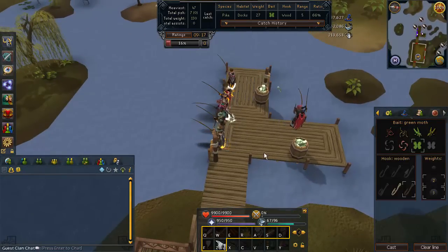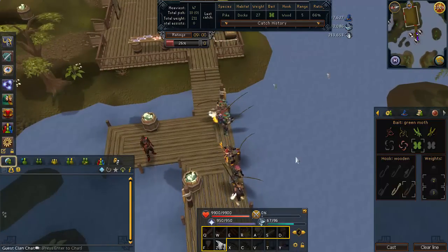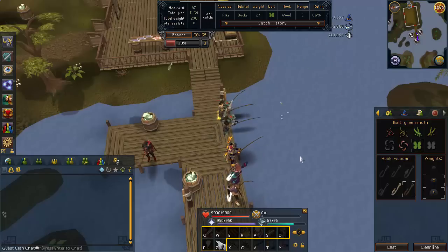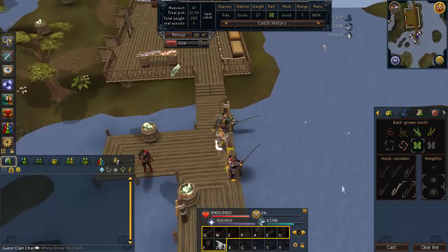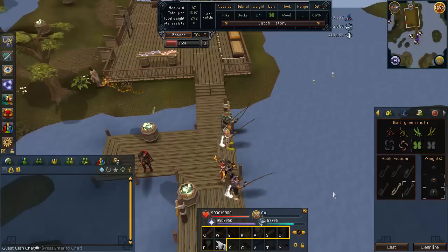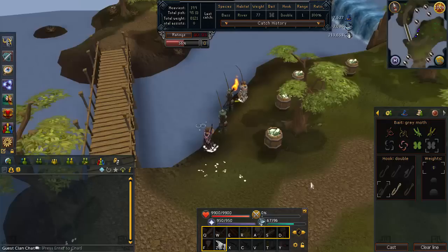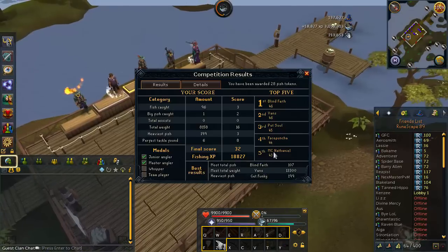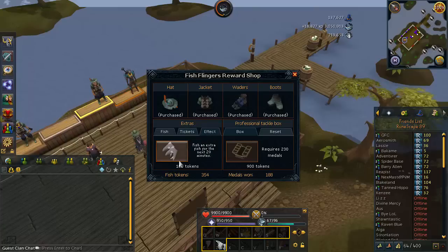Next up is the Fish Flingers D&D. A lot of people do this - it's really good Fishing XP and a trimmed comp cape requirement. However, for those who do a lot of Fish Flingers, eventually tickets become useless because you accumulate leftover tickets you don't need for the tackle boxes, and once you buy the fisherman outfit, tickets are essentially worthless. So there are a few new rewards you can buy: you can reset your tackle box fish teleport; you can buy Fish Flingers entry tickets for 100 each if you've used up all your entries; and you can get extra fish caught per success for 20 minutes - which gives extra fish but not extra XP - for 100 Fish Flinger tokens.